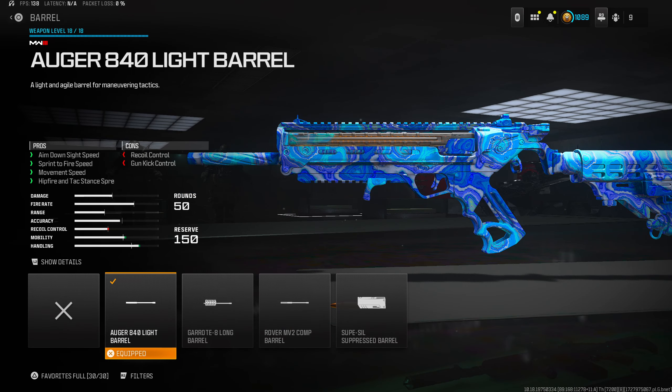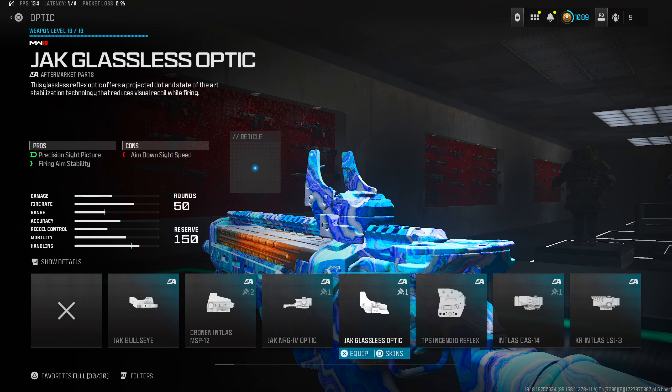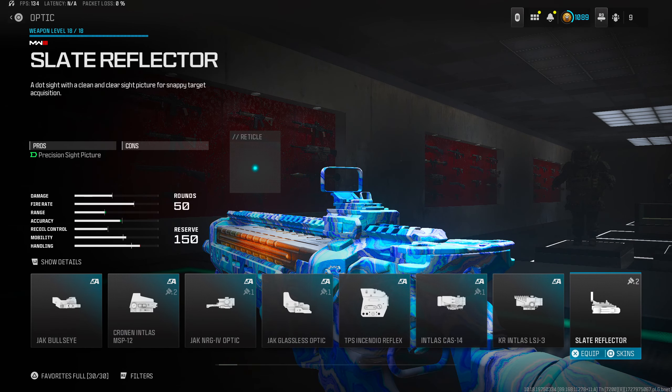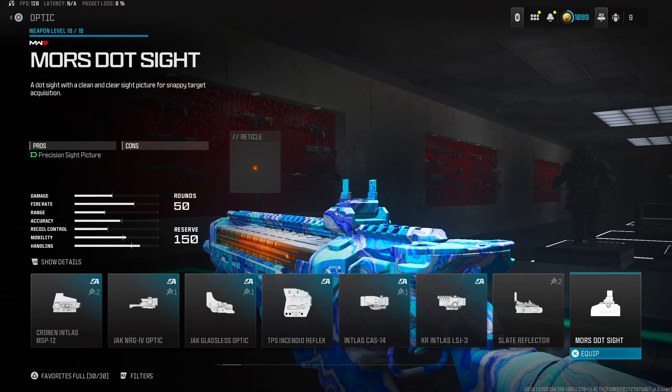For the optic slot I'm running the Jak Glassless Optic, but you can swap that for 40 round mags if you find 30 rounds isn't enough. For the rear grip, throw on the RB Rapid Strike Grip — we need sprint-to-fire and ADS speed here, and the rear grip is always the best slot to get those.